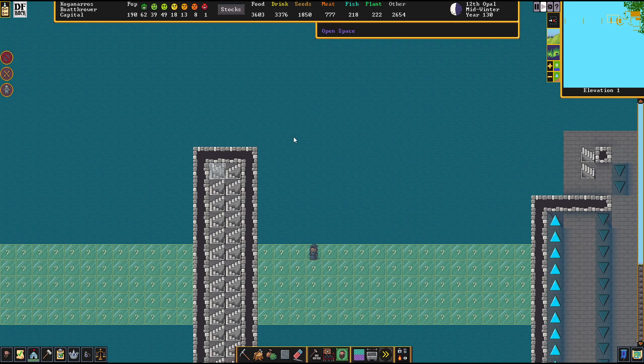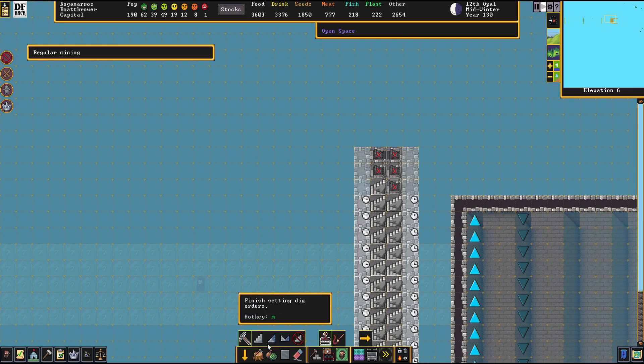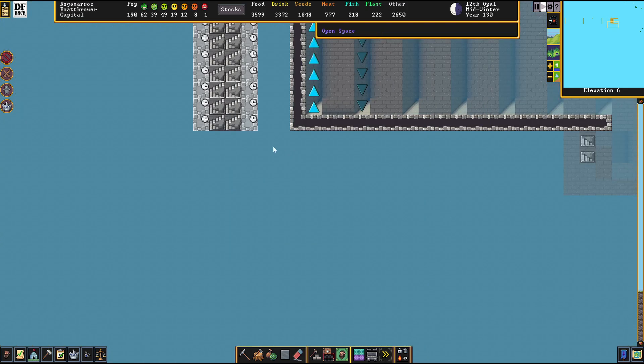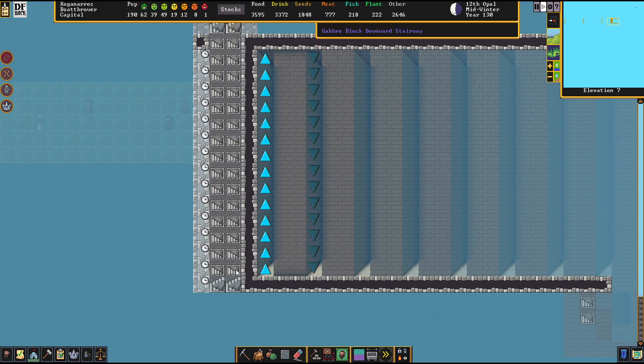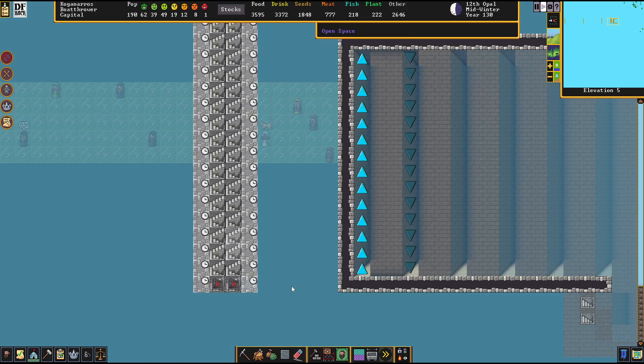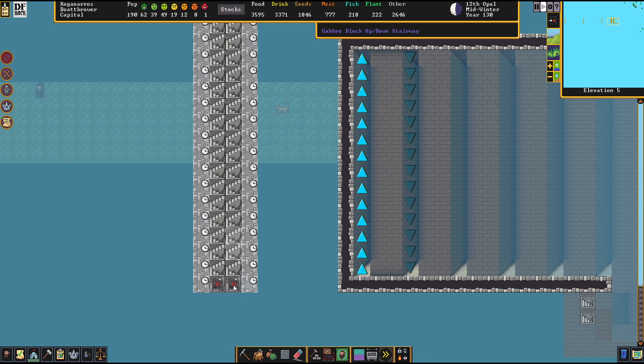We've got a lot of things on our plate today. First of all, I am going to continue the very careful deconstruction of this place here. We're doing this now layer by layer, and this way I hope I can alleviate any further catastrophes. We have successfully deconstructed this entire nightmare here, so we're going to carefully dismantle it now.